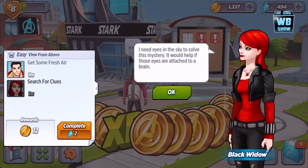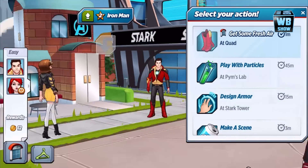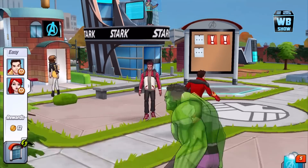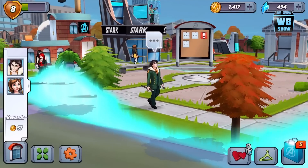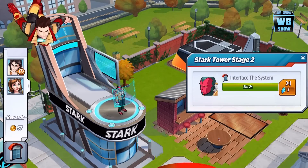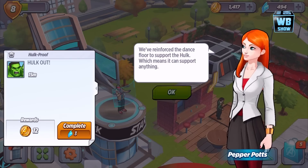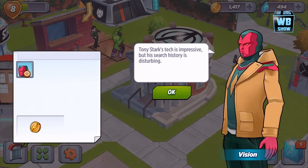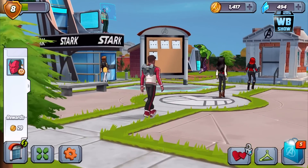Let's go over here and send her to work, clear some stuff. Let's go to Loki — I want to test the limits of my powers. Let's go to Hulk — Hulk out. Vision is busy. So where is our Falcon? Here he is.